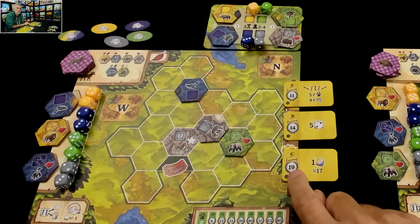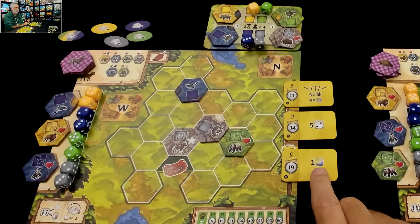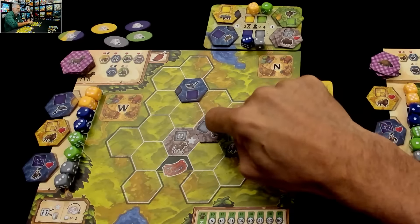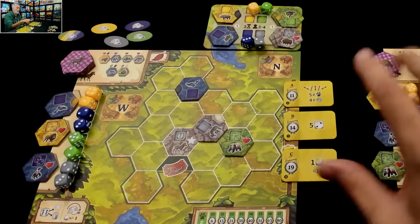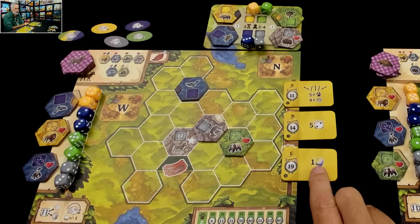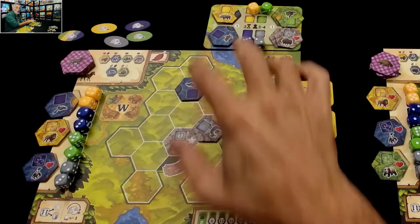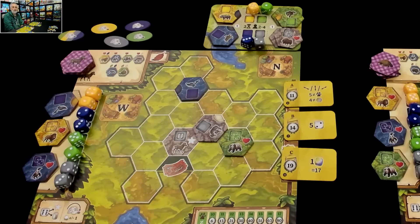I'll get those 19 points if one of my four colored dice — yellow, green, blue, or gray — total up to exactly 17. I'll get 14 points if five of the dice I have placed by the end of the game are twos specifically. And there are definite strong reasons you want ones and twos — I've got an extra reason to want twos.